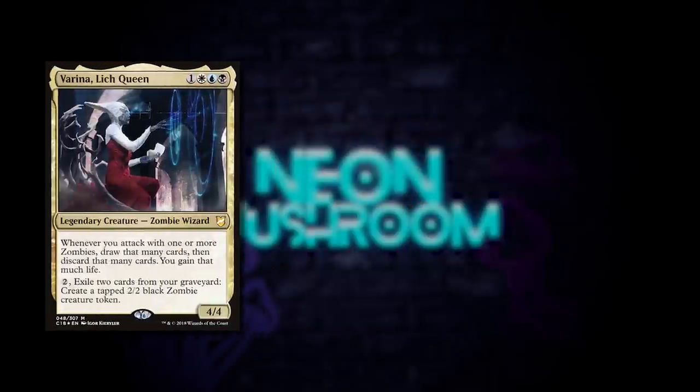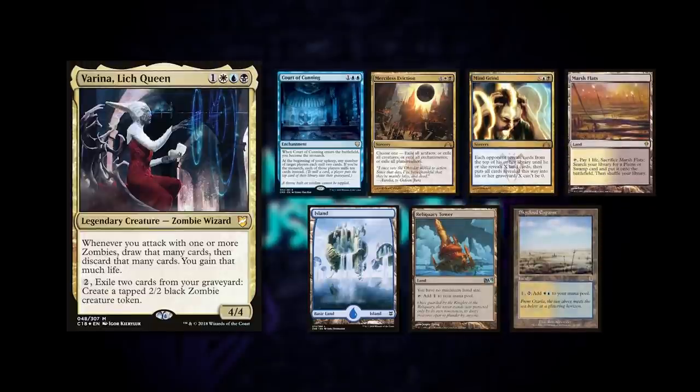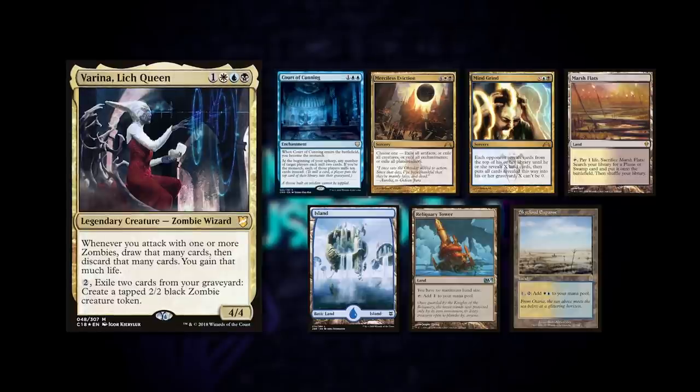Next up we have Jake playing his Verena Lich Queen deck. This is more of a mill strategy as opposed to the more commonly taken approach of Zombie Tribal. He keeps a 7-card hand with a Court of Cunning, Merciless Eviction, Mine Grind, Marsh Flats, Island, Reliquary Tower, and a Sky Cloud Expanse.